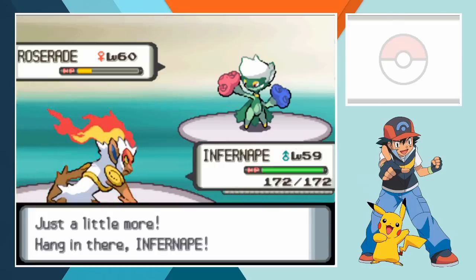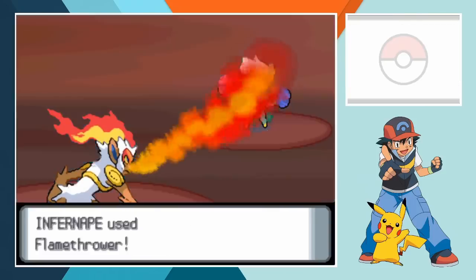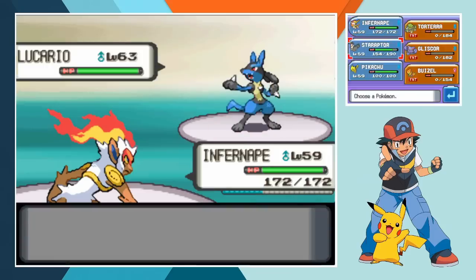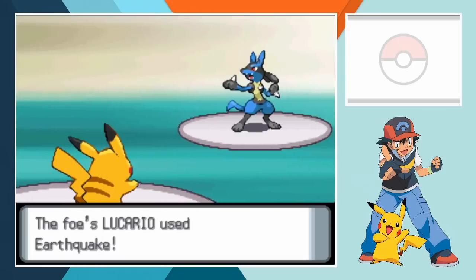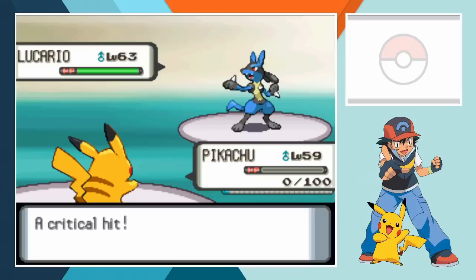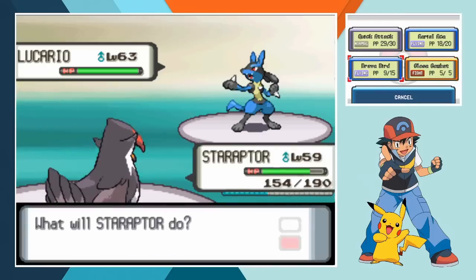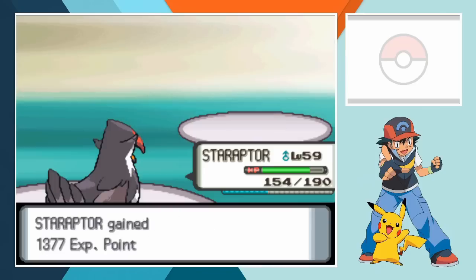Still Buizel did a ton of damage and that's all we can really ask for. Infernape comes in and even with a Full Restore Cynthia can't save Roserade - Flamethrower one shots the bouquet Pokemon leaving the champion with only one. When Lucario is sent in we switch out to Pikachu for some reason. I was all but certain an Earthquake was coming so why I went out to Pikachu when Staraptor was right there I'll probably never know. It might have something to do with the fact that I'd been battling Cynthia for hours and this was my first time with a good chance to win. We send Staraptor in and after spending 30 seconds choosing we call for Close Combat. Staraptor's finishing blow is so powerful that it just annihilates Lucario in a single shot handing us the win.